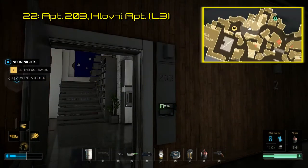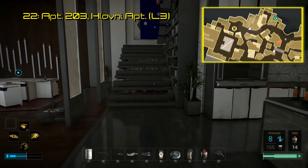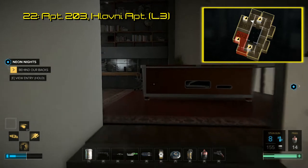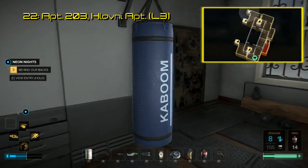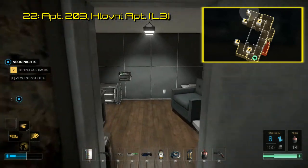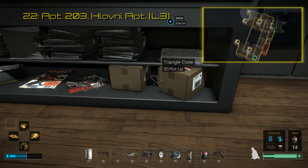Triangle code number 22 is found in Bossman Miller's apartment, which is room 203 in the Hlavni apartment building, just down the western street from TF-29. After getting up into Miller's apartment, a single jab to the punching bag will reveal a secret office. The code lies on the shelves directly below the computer. Scanning this code leads to an unlisted interview with Vernon Wells, the actor who plays Jim Miller.